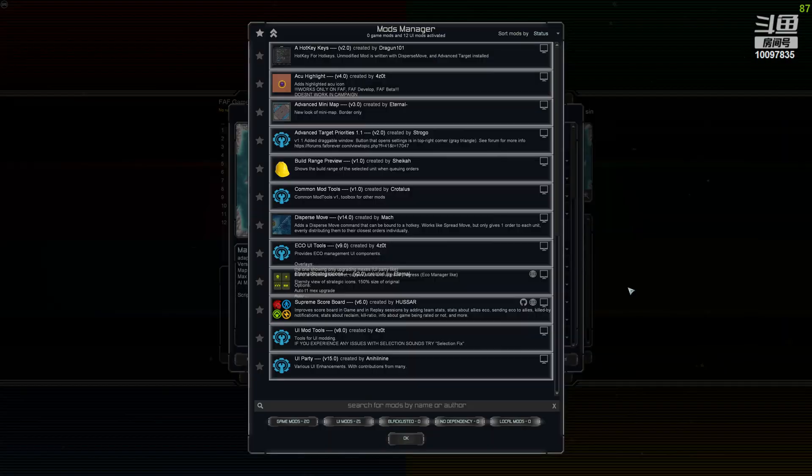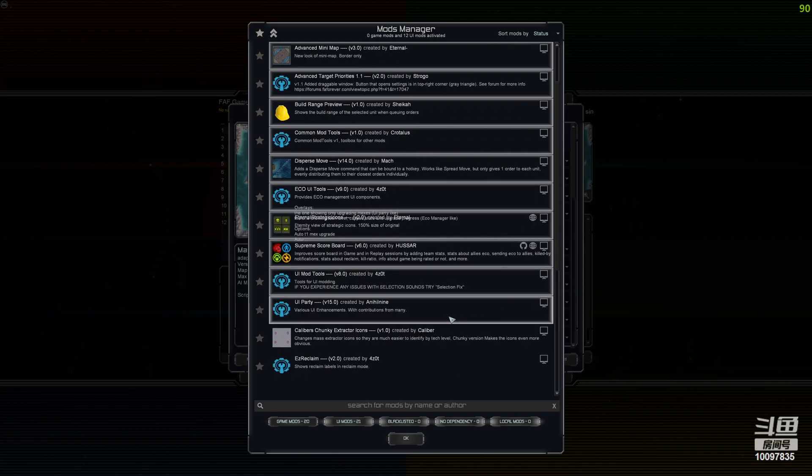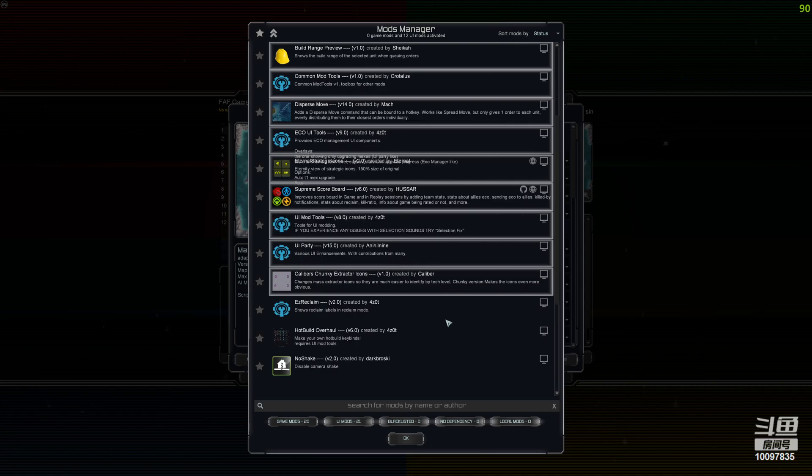I'm going to give you a quick short video because I get this asked a lot — what kind of UI mod tools do I use and what kind of hotkeys do I have set up. First I'll go through the UI mod tools in general. I have 12 right now and there are still a couple I want to use but can't because they're just broken.